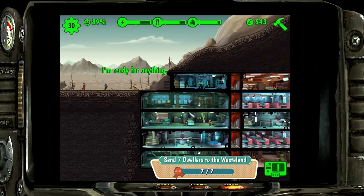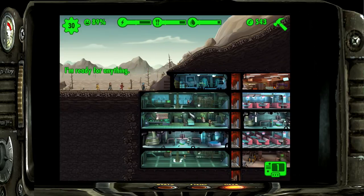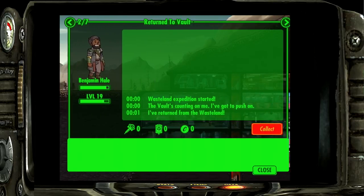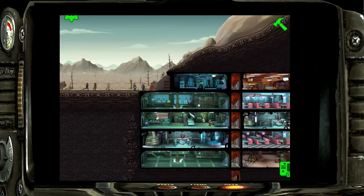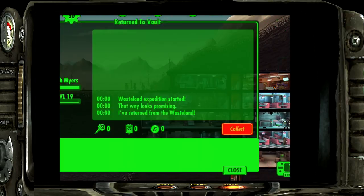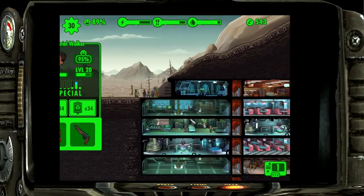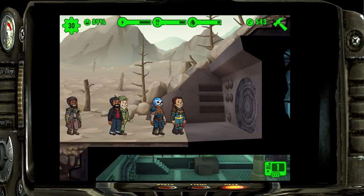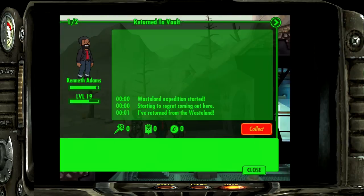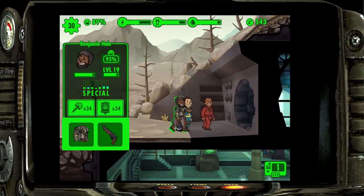Boom! Got a lunchbox - look at that, lunchbox already! We collect our rewards and then redistribute everyone back to the places where we need them.